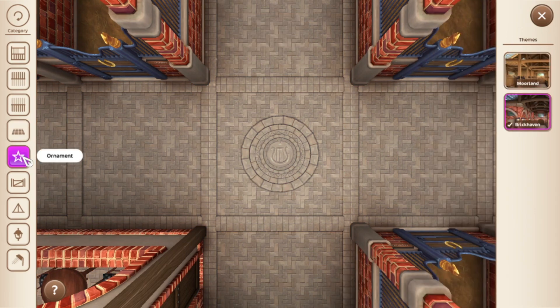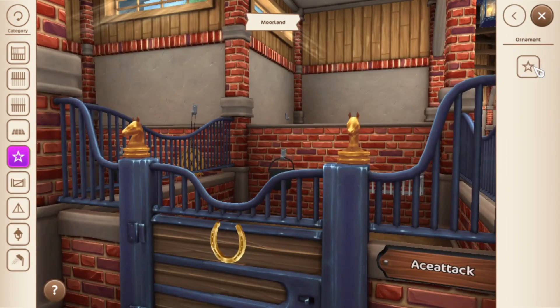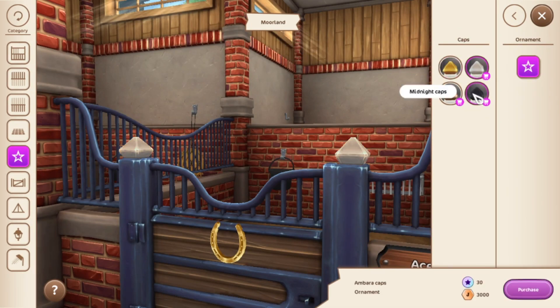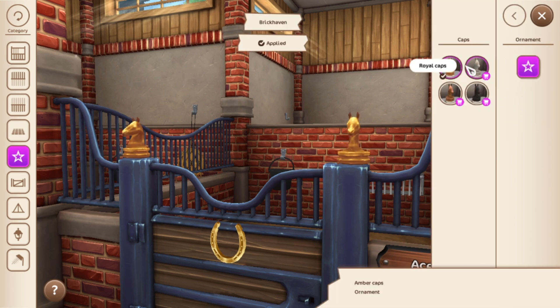Now we're going on to ornaments. We're going to do Moorland first — these are your Moorland ones — and these are your Brickhaven ones.